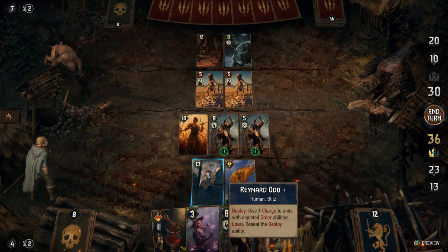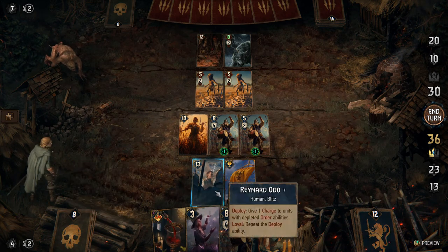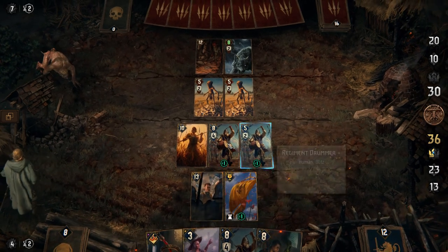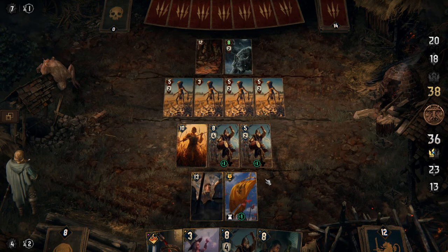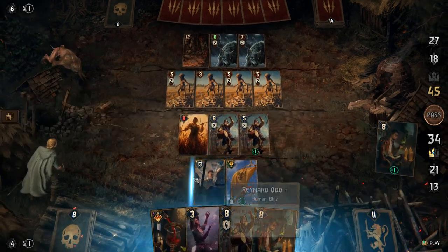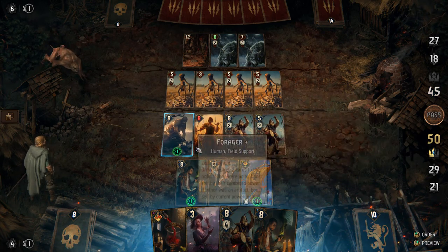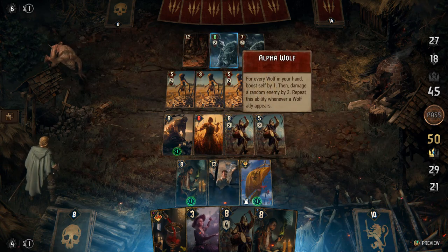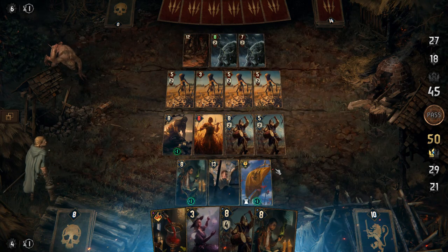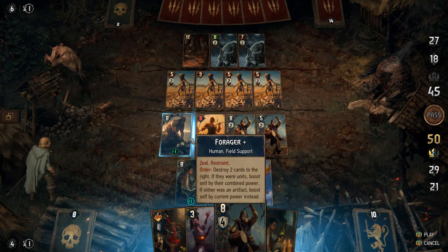Initially this Reynard only restores charges when you deploy him, but since I have the upgraded card he will do that as well every time I use Meve's ability — which, as you might expect, works wonderfully. What I like about not using the spy Infiltrators is that I can place my cards wherever I want and I don't have to wait for them to come back; they fall on the right and I'm not having to play around with where these guys are going to fall.